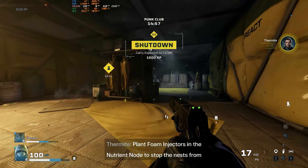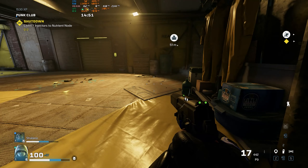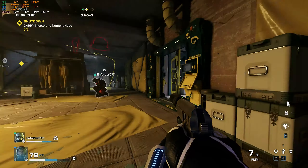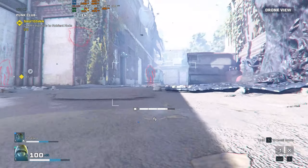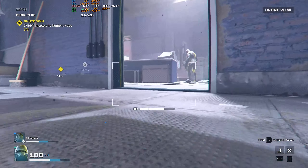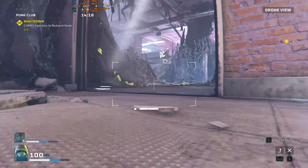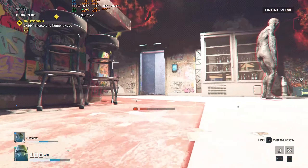Plant foam injectors in the nutrient node to stop the nest from regrowing. Yeah, upstairs. What do we have to do here? Oh, they're all above us. We gotta grab the bombs — things that you stick in the... yeah. Be two of them, one for each of us. Oh, looks like there's some poison up there. Watch where you walk. I'm in my drone. When we go up there, there's poison. His battery's almost dead.